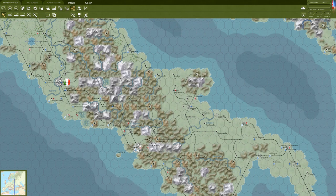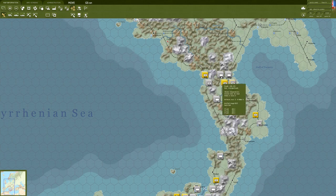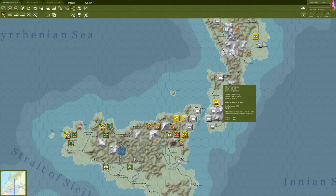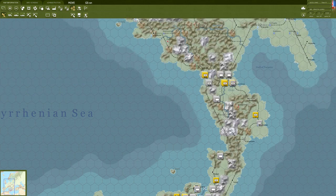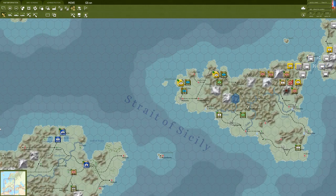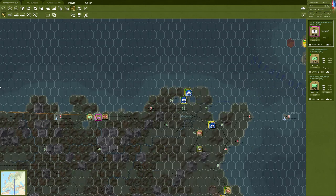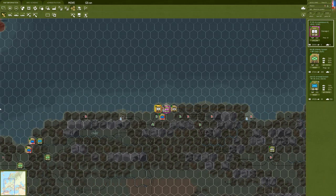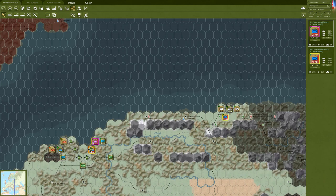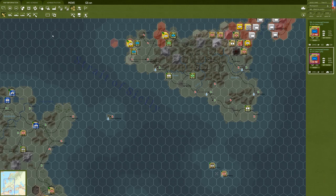That looks like it'd be quite a bit to get through near Rome. Maybe next turn we switch to not bombing their airfields in Italy at all - I'm just not seeing much opportunity there. Prep is getting pretty high on some units, while others are still at 12 and 16, which means probably another four turns of getting these guys ready. That feels like a lot, but there's not much we can do about it.